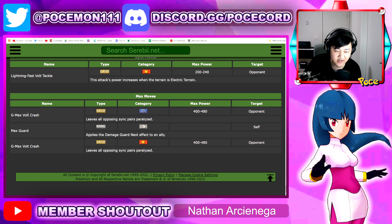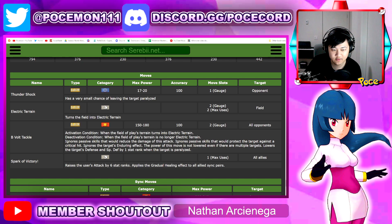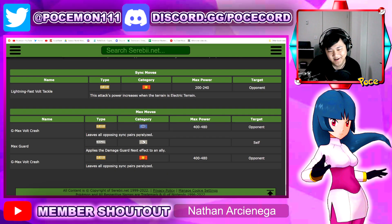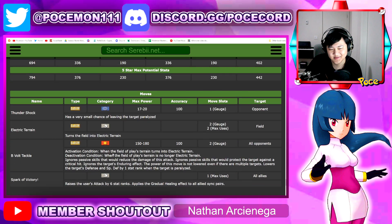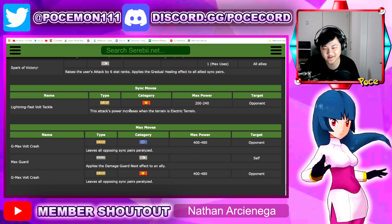Max moves: G-Max Vault Crash paralyzes all opponents, which is very nice because once they're paralyzed you can just crush their defenses. Damage guard next for Max Guard. Generally you should want to go for the physical one because you get plus six physical attack for yourself. Unless you have someone to buff your special attack, but since physical and special attack stats are the same, it doesn't matter.